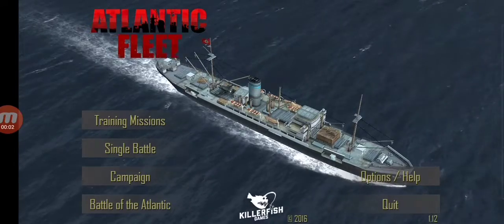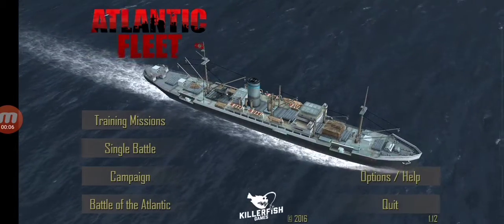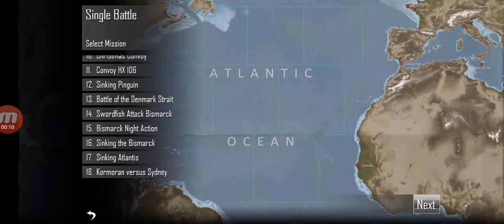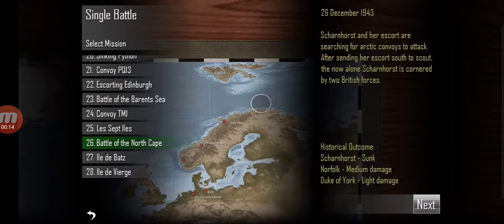Hello, welcome back to my channel. Today is another episode about Atom Set Fleet, and today we are going to the Battle of North Cape in 1943. About the British ships — including the Coyote and Belfast.